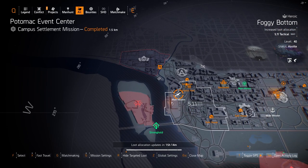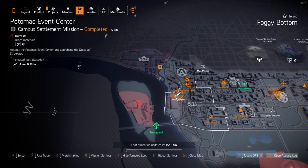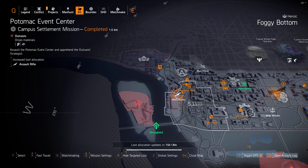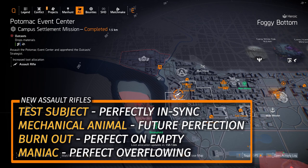Next up we got assault rifles over at Potomac Event Center. There are two exotic assault rifles you can farm for in the light zone: the Capacitor, which you get from the Summit challenges first, and the Chameleon with Adaptive Instincts — both great. The Chameleon is great for DPS builds, and the Capacitor for skill damage builds, netting about 60% skill damage at 40 stacks. For named assault rifles I'd recommend the Test Subject with Perfectly In Sync, Mechanical Animal, Future Perfection, the Burnout named FAMAS, and the Maniac named Military AKM.